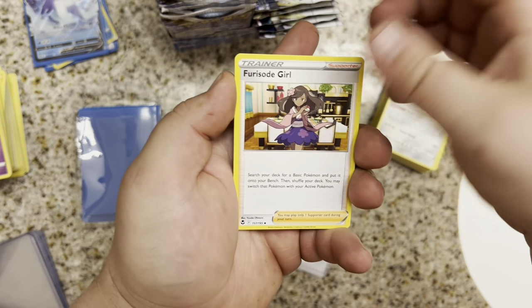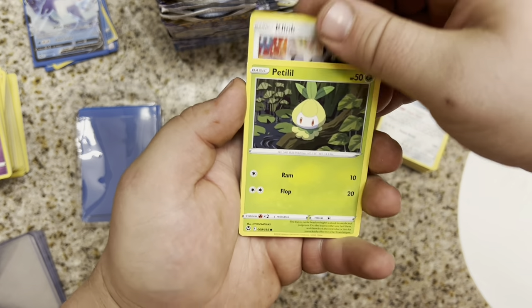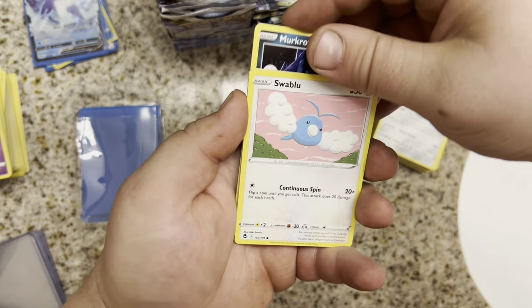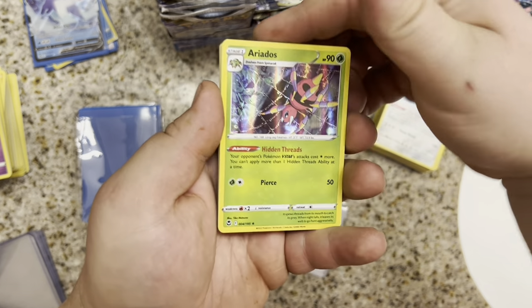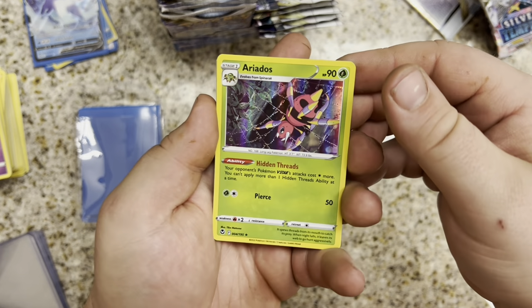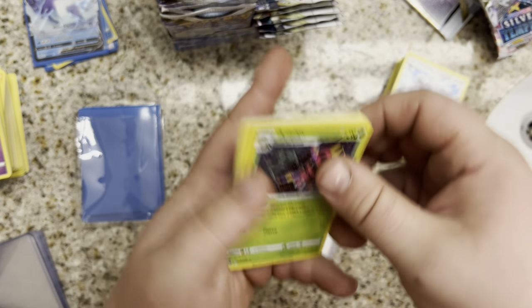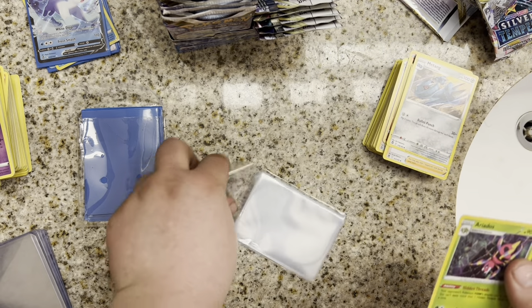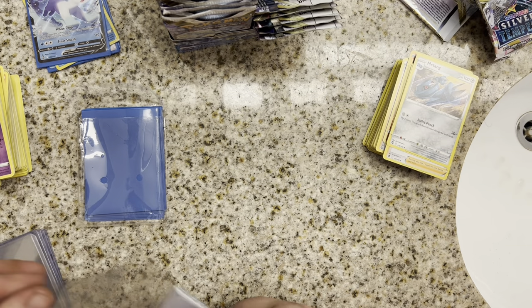Tangela, Parasect girl, Lopunny, Klink, Petilil, Litten, Murkrow, Swablu, Fanfy, and an Erdos Hollow. Little bit of hollow bleed, nothing too crazy. Put it in one of these penny sleeves since all the Holos are just going to go in our Holo box.